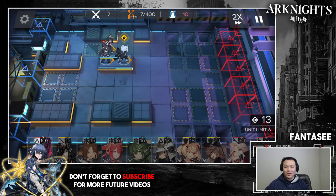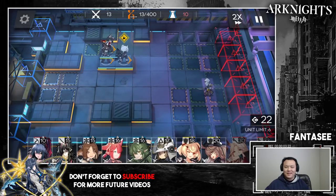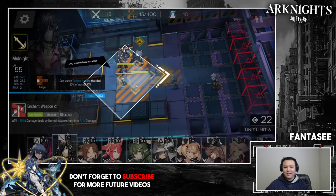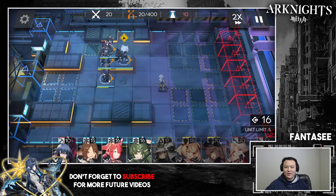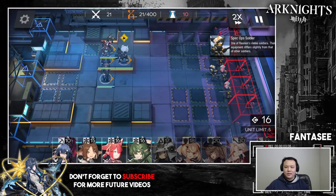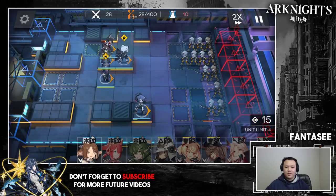The AoE sniper has to be Shiraiyuki. The only exception is if you're not using Midnight and are using Silver Ash or Lapland instead — then it can be Meteorite, because your other unit can do the work. But if you need your AoE sniper to do work, it has to be Shiraiyuki. Then put your Midnight down — this cannot be Frostleaf; it has to be Midnight, Lapland, or Silver Ash. Your ranged two-block guard can be any ranged two-block guard. Then put your other sniper down — any sniper four stars and above.